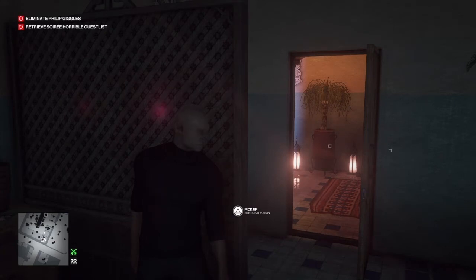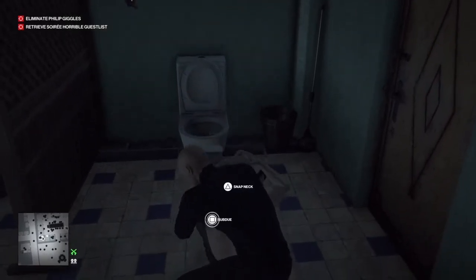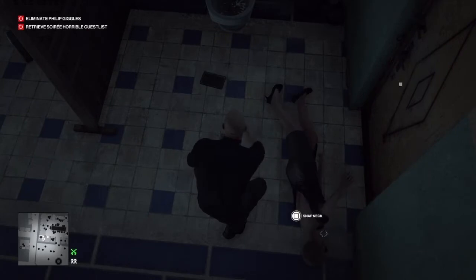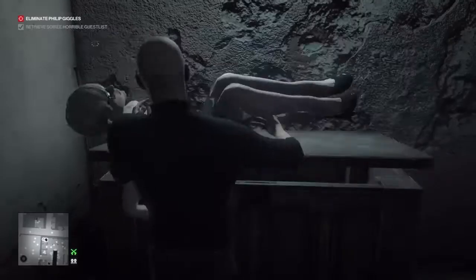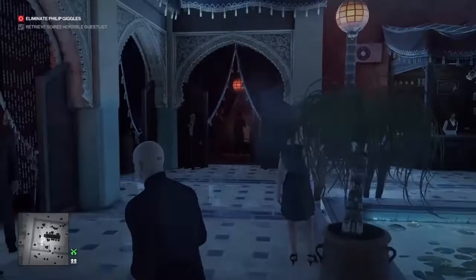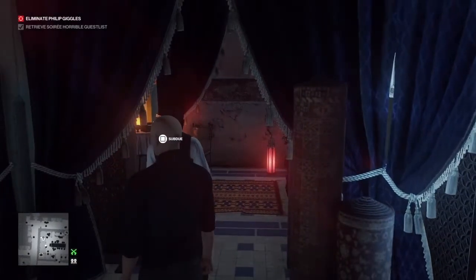Here she is. We're just going to let the door close before we move, then pounce on the young lady. Grab the guest list that she's dropped — that's the important bit — and we're going to hide her body in the crate provided. Now we can move on to our target, but we need a change of disguise, so we're going to cross to the far side of the Shisha Cafe.